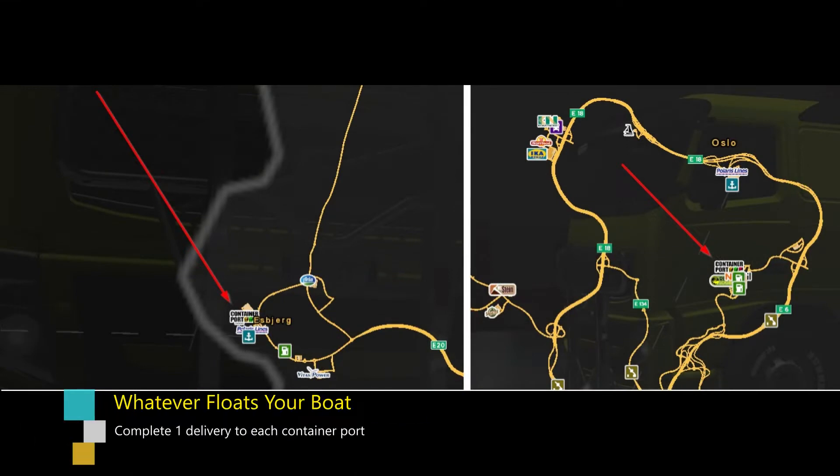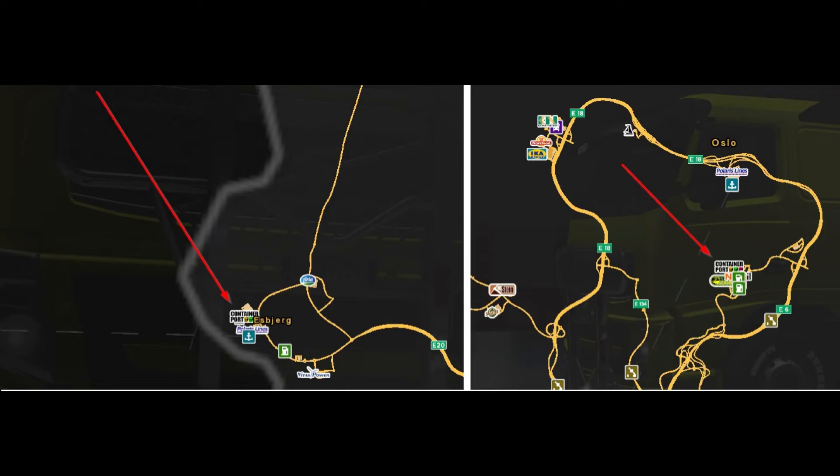The second achievement is Whatever Floats Your Boat. This is where you have to complete one delivery to each container port as circled here on the screen. This can be any cargo type as long as you make a final delivery to the Container Port Company in Oslo, Norway, and Esbjerg, Denmark.